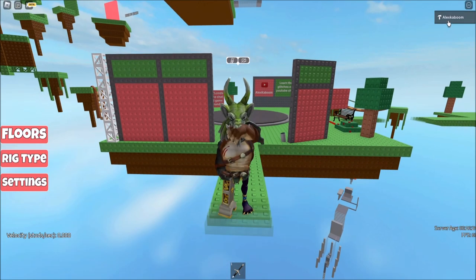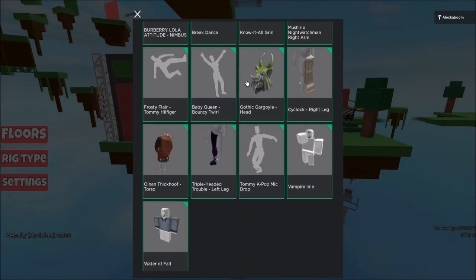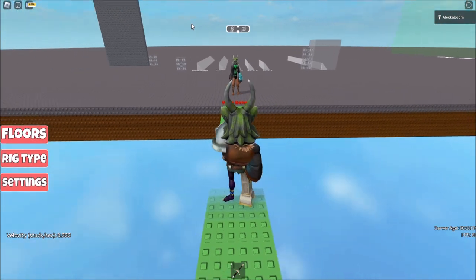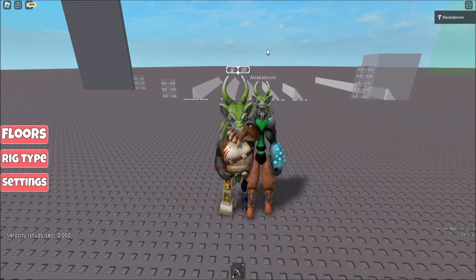So technically, this is the tallest avatar with all the packages and scale settings that you can use, but this is only tall because you can scale your avatar in such a way that it makes your head oversized — by putting your body type to 0%, your proportions to 0%, and then everything else to its max.